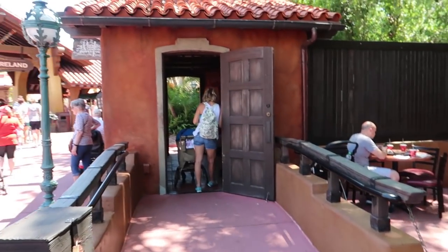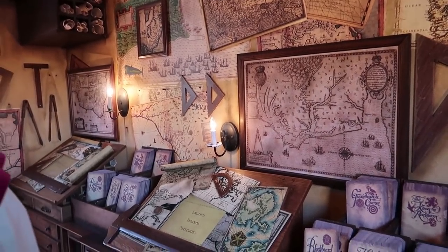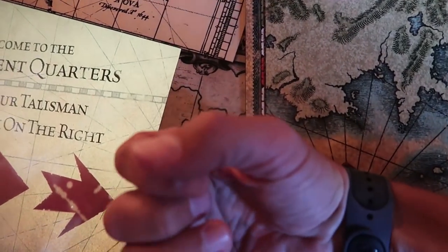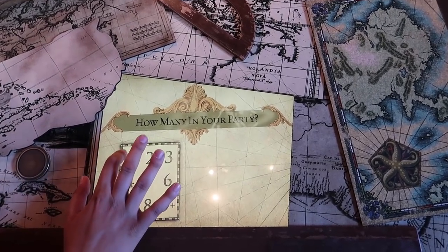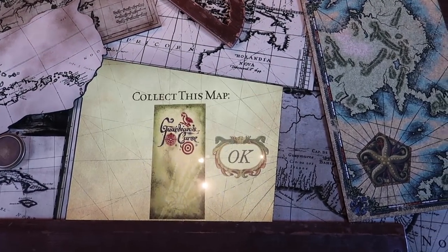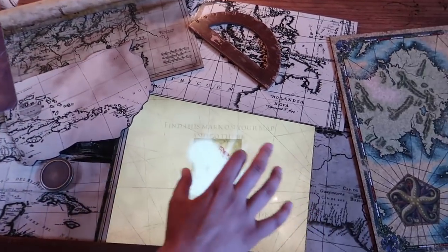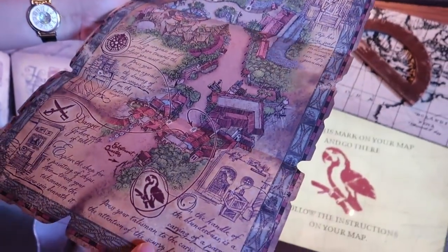Just before Golden Oak Outpost, you can see Splash Mountain in the background, Pecos Bill's is over here, Tortuga Tavern's back there. Here are the hours for today - twelve to six, so we've got a little bit of time, it's only two o'clock. 'I'm hunting for treasure - come on over. Scan your magic band for me on the starfish.' Just the one of you? Just me. Perfect. We're gonna start with Guardians first.